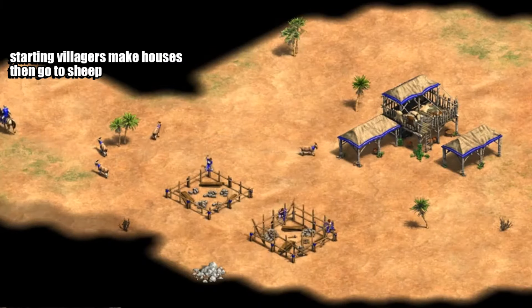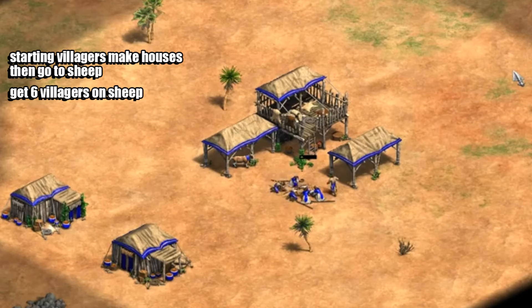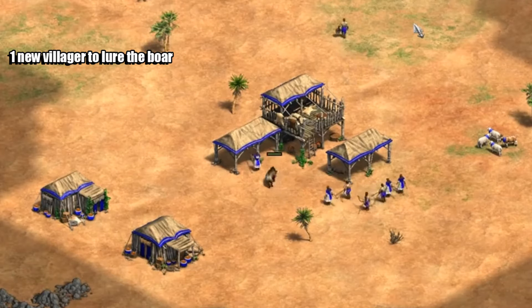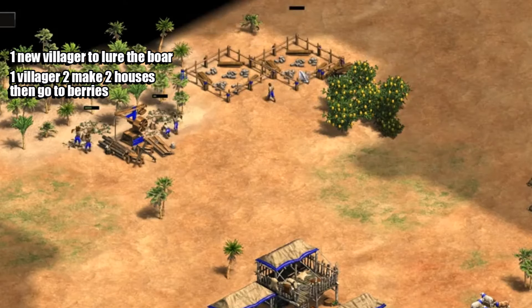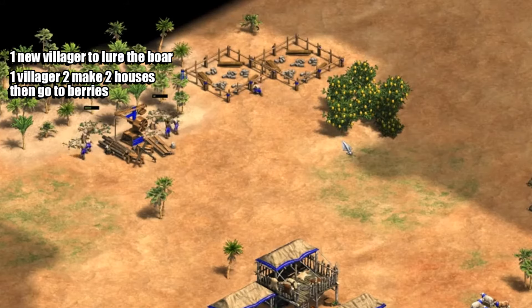We're going to start off with making two houses with those starting villagers. They're then going to go over to the sheep and we're going to add another three villagers until we've got a total of six on sheep. We're then going to send four new villagers over to wood with a lumber camp. Following on from that we're going to make a villager who goes to lure the first boar. The sheep villagers will go on there as well, and then another villager is going to come out and make two houses near the berries and then go to berries, and then we're going to send another three villagers to berries.